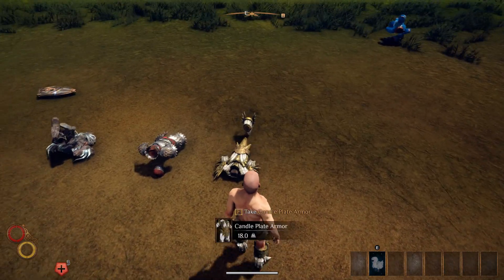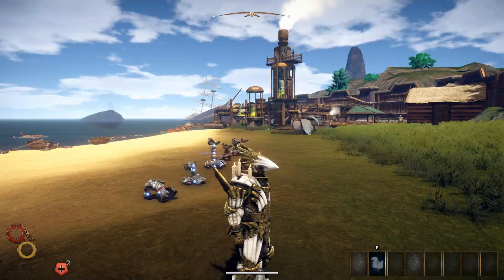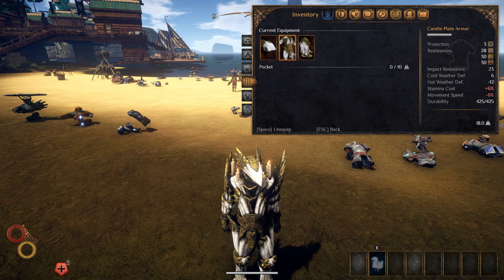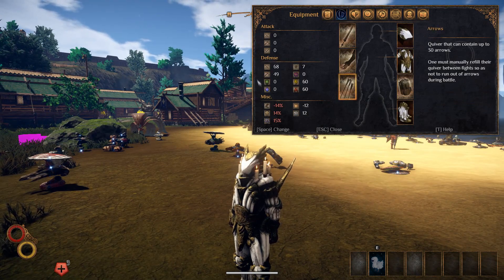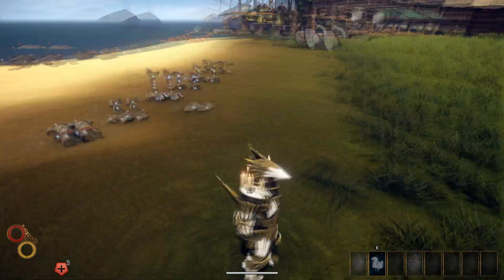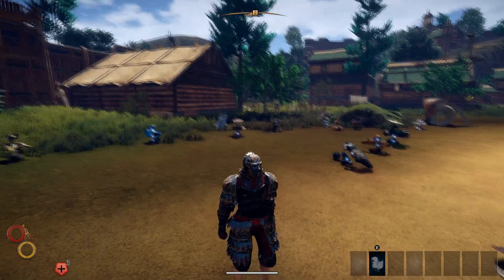Next we have the candle armor set, which you should have seen if you ever unlocked mana before. I actually have never seen the helmet though — it looks weird, but honestly it matches the outfit really well. Here are the individual stats — pretty good against fire and lightning. Here are the overall stats: 68, 49, 7, 60, and 60. Actually pretty good stats overall, and I really like the look of it. Something to note — there is no boot for this armor set, which I thought was kind of weird.